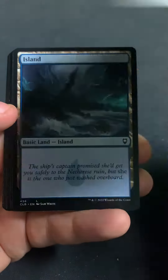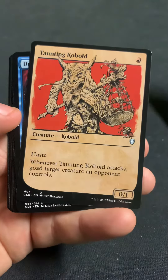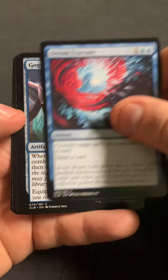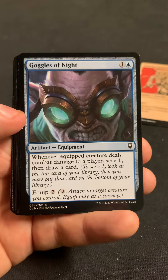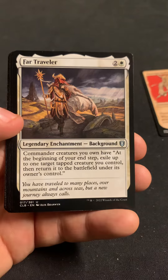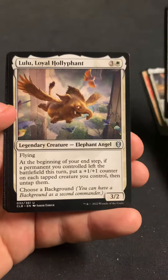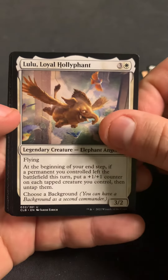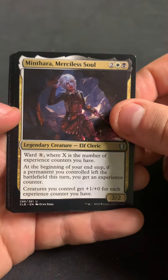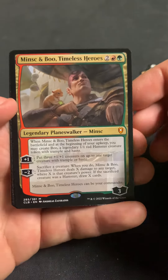We got everyone's favorite mythic with the Volo, and then we got an Island, the Fire Diamond, Taunting Cobalt, a Dream Fracture — that was a really good common at one point — Goggles of the Night, Contact the Other Plane, Far Traveler, Beckoning...